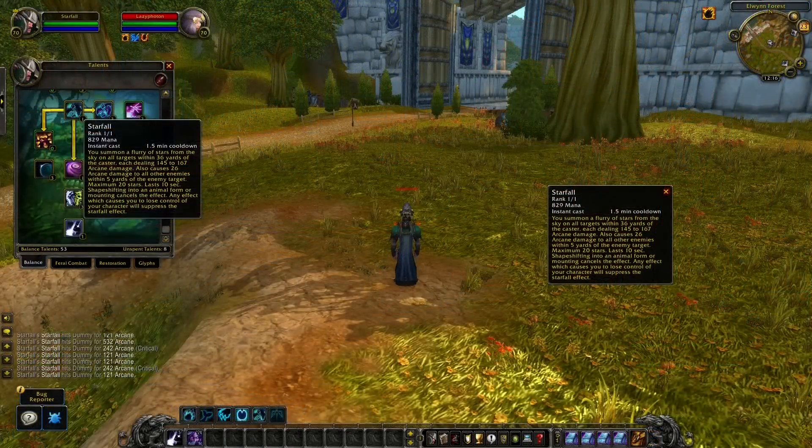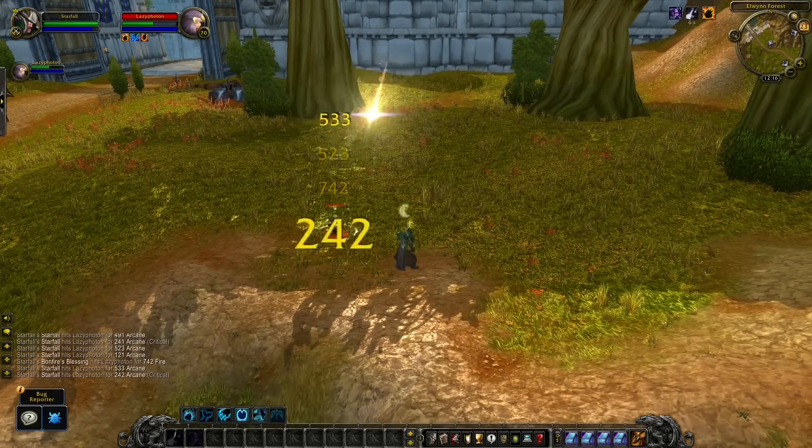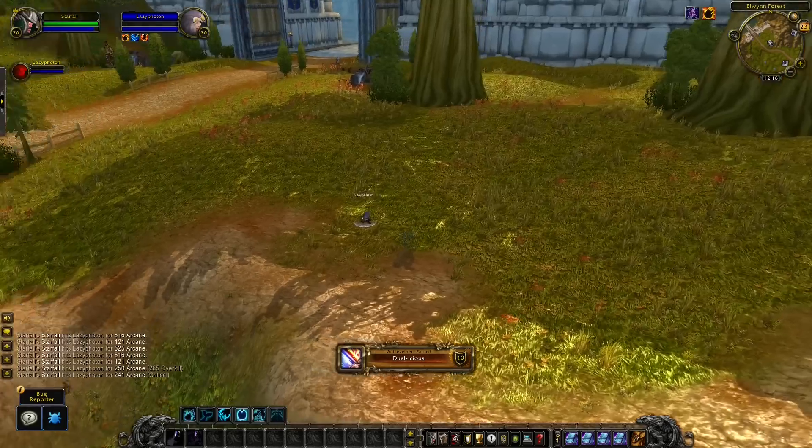As a Night Elf Druid you can take advantage of your racial ability. You activate Starfall followed by Shadowmeld — while you are invisible you will still deal the damage. This can be absolutely insane in PvP situations, especially if you have a lot of Druids doing this.